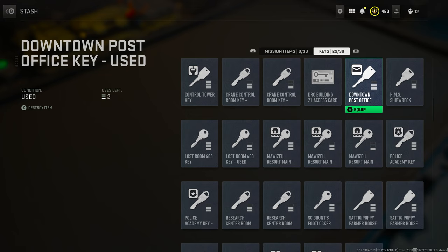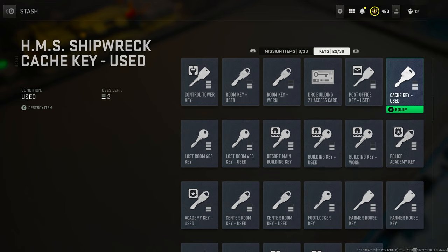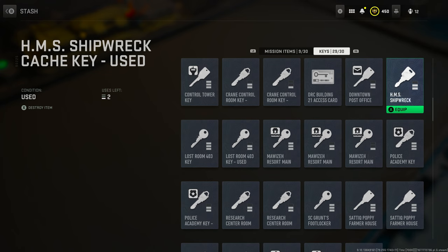Next is the downtown post office key. Once again, I believe this is a tier 4 or tier 5 mission key. This is extremely important and should help you get into the post office to retrieve the necessary items.